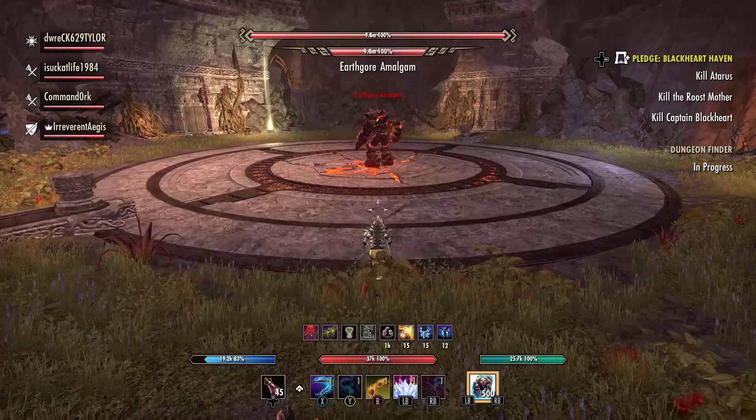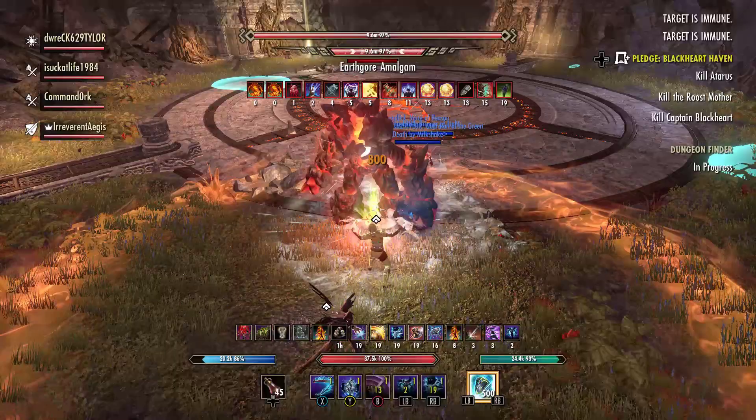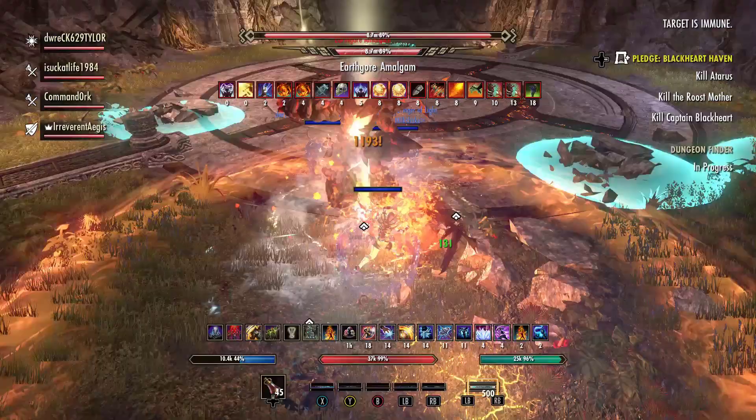Alright, I know what you might be thinking. That boss only has 3 million health, of course you can burst her down that fast. What if you take on something a little bit beefier, like the Earthgore Amalgam, Hard Mode, in Bloodroot Forge? Well, watch and learn.